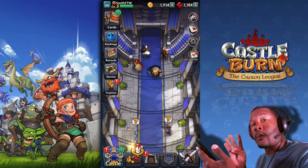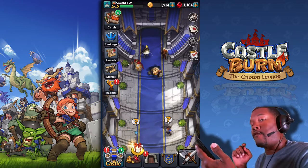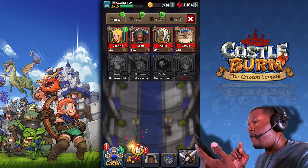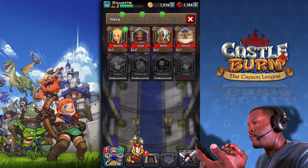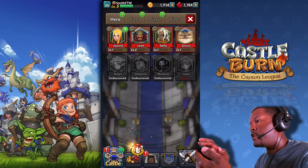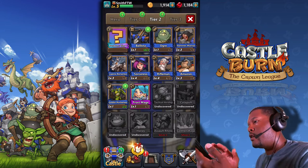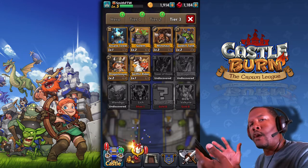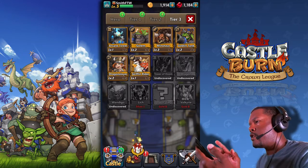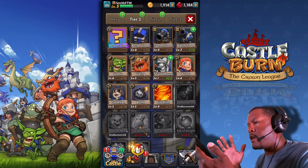Let's look at the cards. There are four types of cards. You have your hero card, you have your tier 1 cards, you have your tier 2 cards, and your tier 3 cards. The difference is the cost — tier 1 cards are kind of low-cost cards.